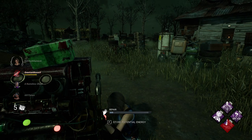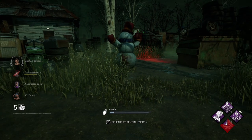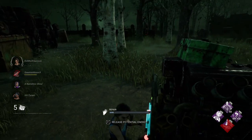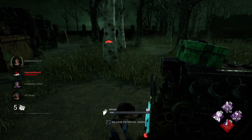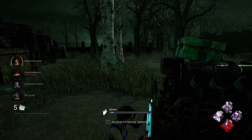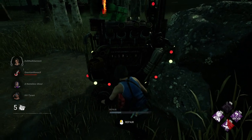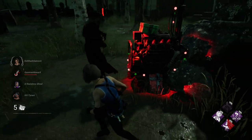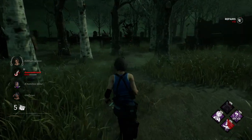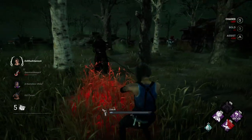Oh my goodness. It's Sheriff Jake. Alright — using Potential Energy. Oh my goodness, that was so scary! Oh my goodness, did I really just pull that off?